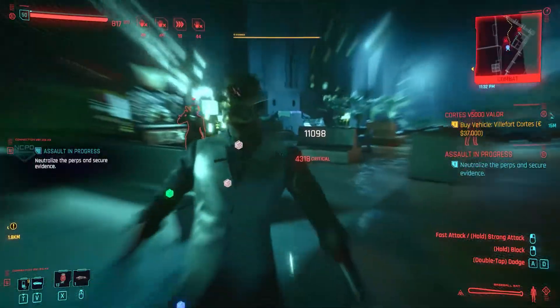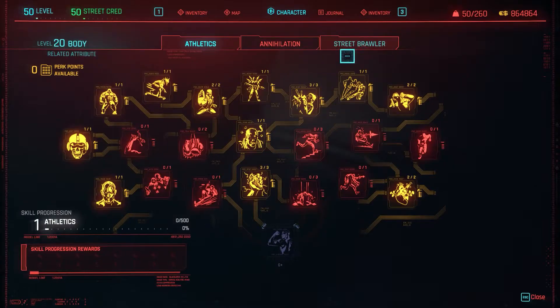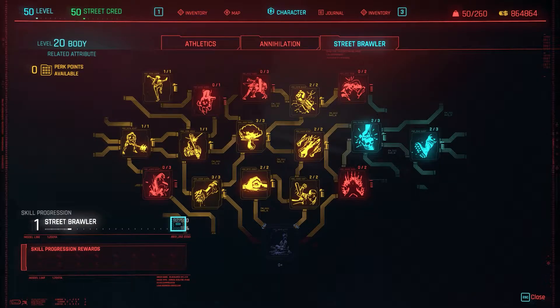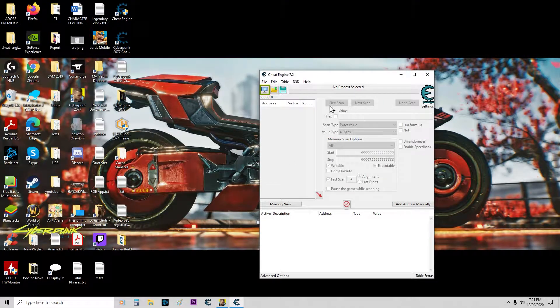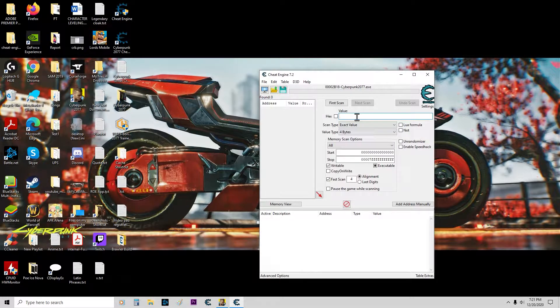First target — smack him really good. Then go to your body. Open up Cheat Engine, type in Native 2, and do our first scan.